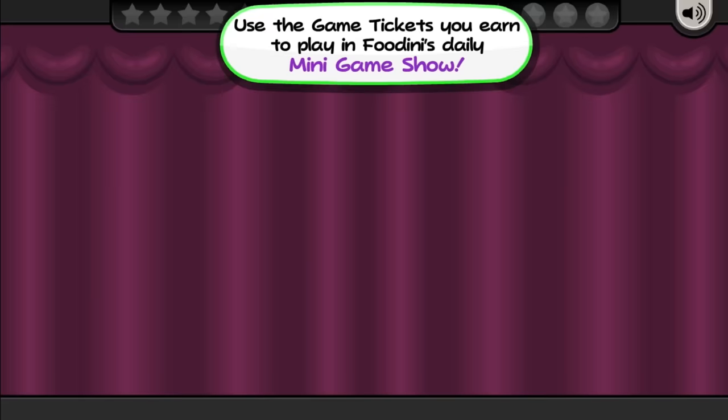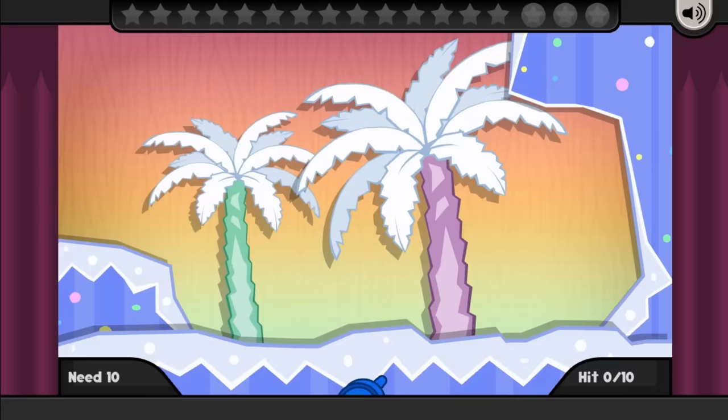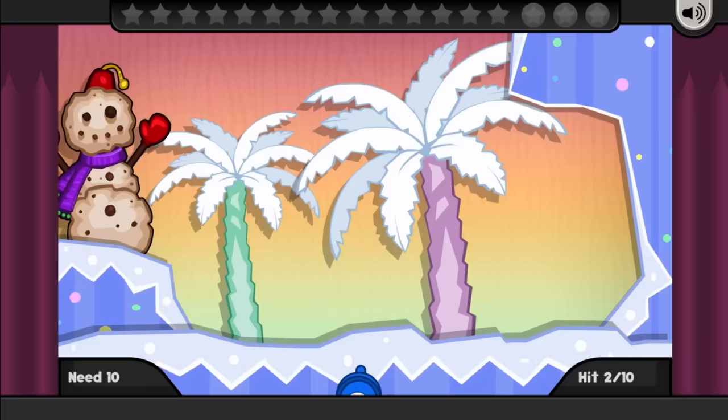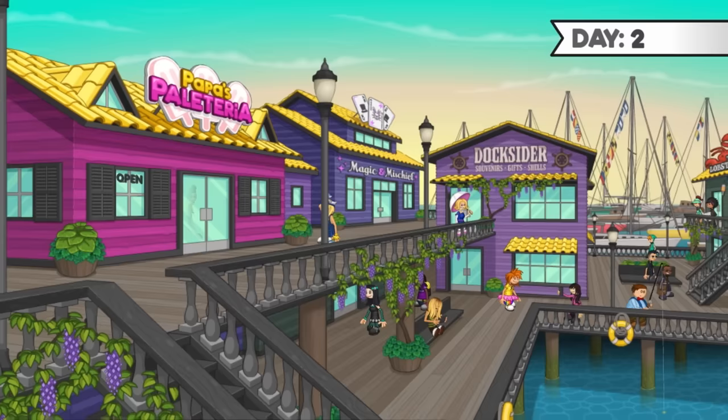At the end of our first day, we have a returning minigame. I'm being told to shoot the baddies? Trust me, there are some baddies in the Papa's games, but I don't see any here. I got a few decorations and moved right into our second day.